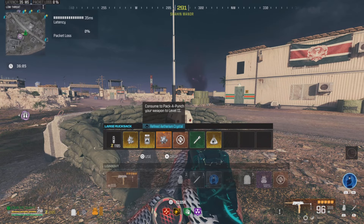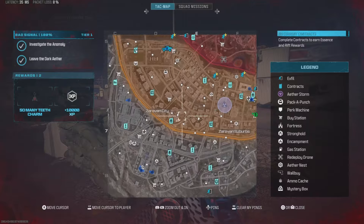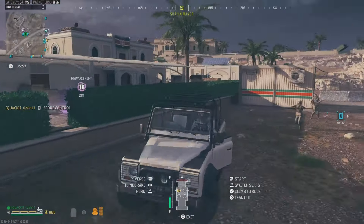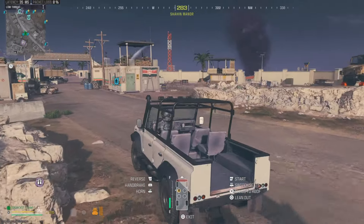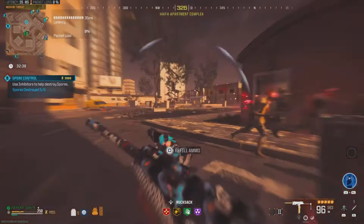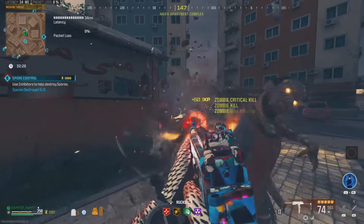So now I'm going to go ahead and double pack-a-punch this weapon, and then we're going to move on to the Tier 2 zone. Let me go ahead and pick up this spore control contract and see how this weapon does at taking out a large group of zombies in a higher threat level zone. We've got a large group of zombies and a disciple here, so let's go ahead and train them up and see how easily we can take them out with this gun.